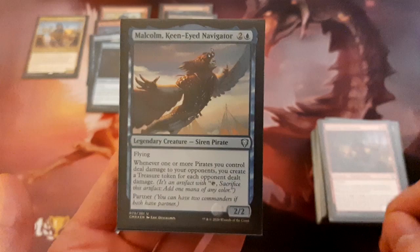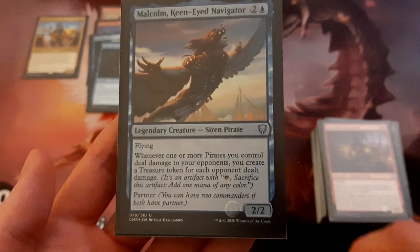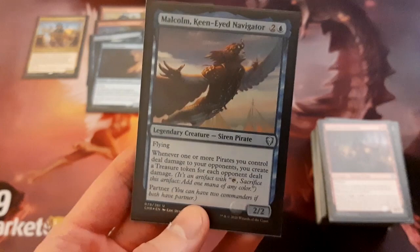Moving up the curve onto the 3-drops, we've got Malcolm, Keen-Eyed Navigator. This card is very good for this deck — it's a new one from Commander Legends, a 2/2 flyer for 3. It says whenever one or more pirates you control deal damage to your opponents, you create a treasure token for each opponent dealt damage. So if you have 3 pirates and each deals damage to an opponent, you're going to get 3 treasures. This can really help fix your mana or ramp you.